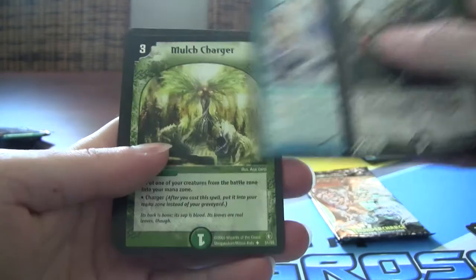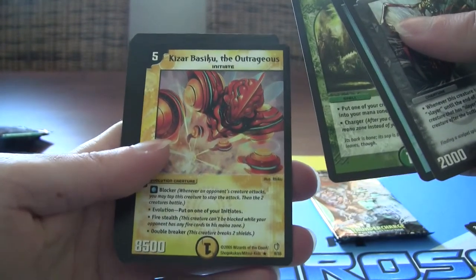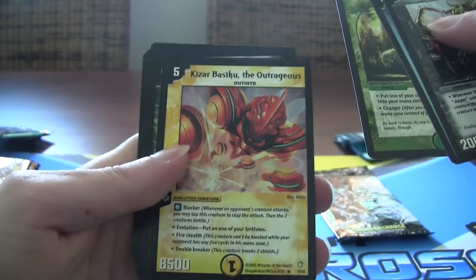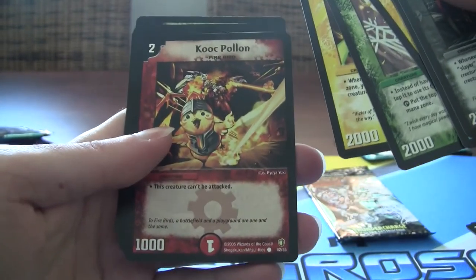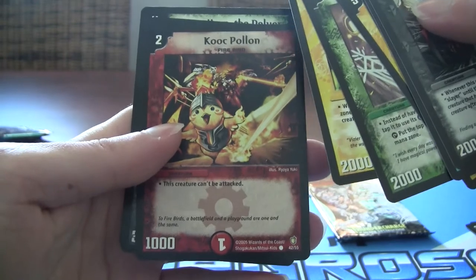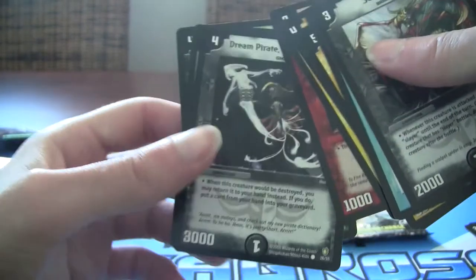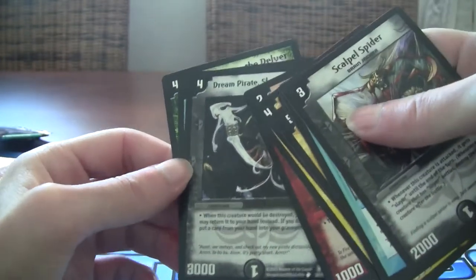Got a Riptide Charger, Molch Charger, this evolution guy — he's pretty strong, but there are other light evolution cards that are better for me. Rom, this dude that can't be blocked — a little fire chick thing, Firebird. The Dream Pirate — kind of cool, but his effect doesn't do it for me.